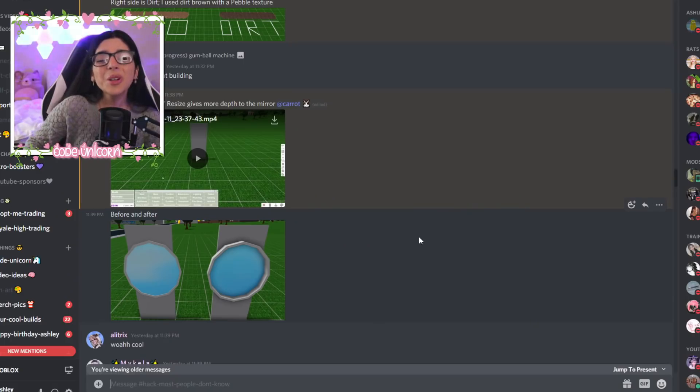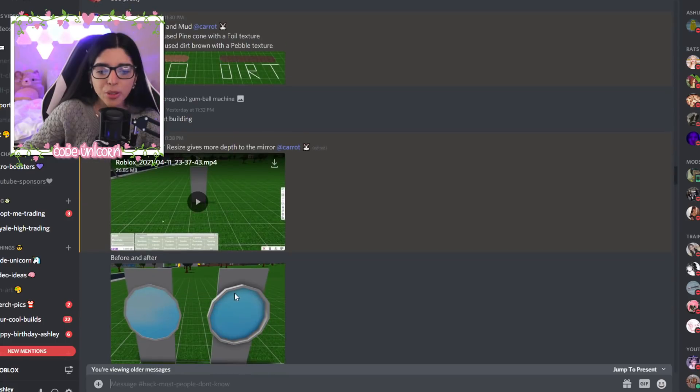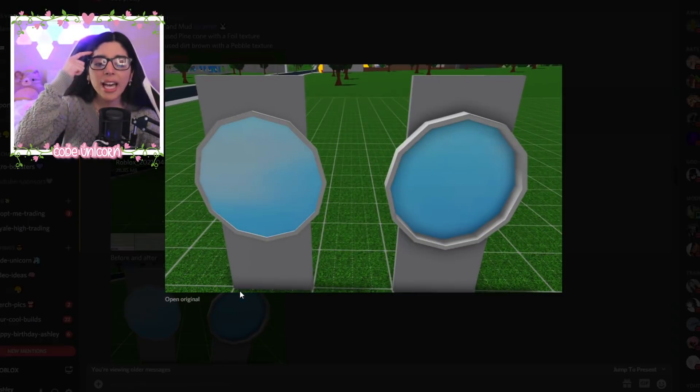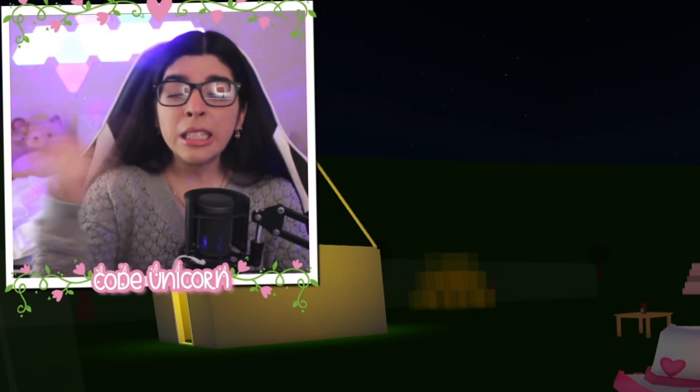Some of these things might get patched if I show them, so hopefully they don't. The first one comes from a dasher — this is the round mirror resize. You can give some depth to the mirror. I actually didn't know this — I knew you could make mirrors bigger, but I didn't know it made the border thicker.